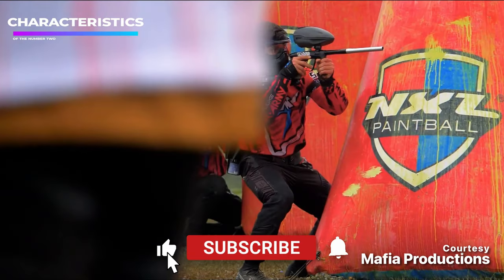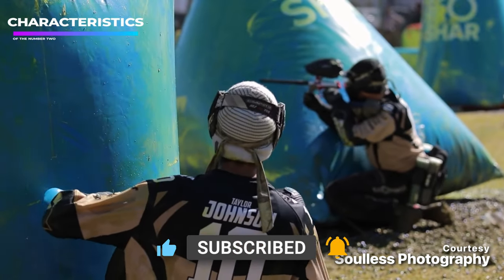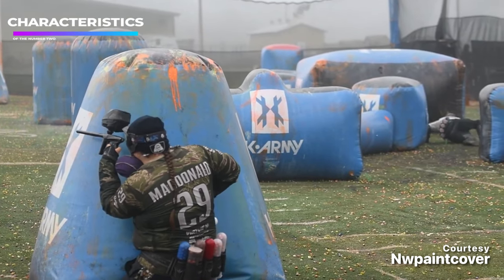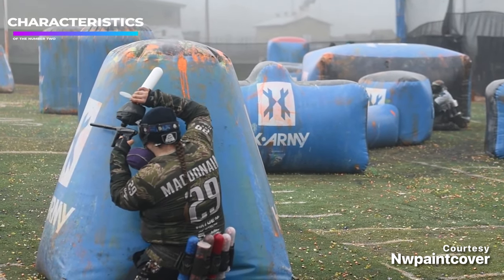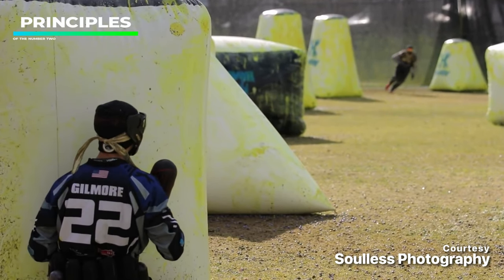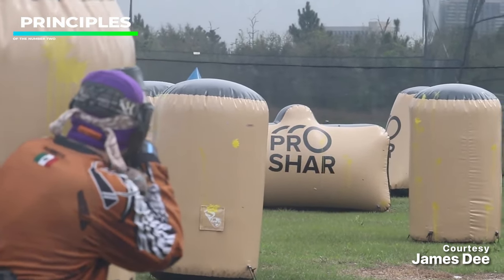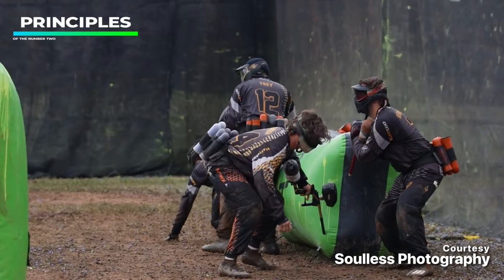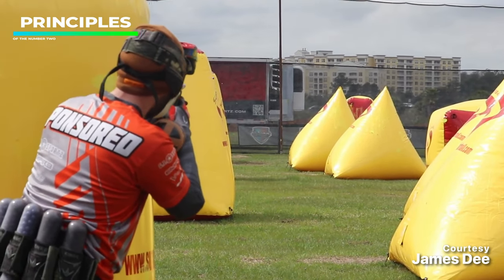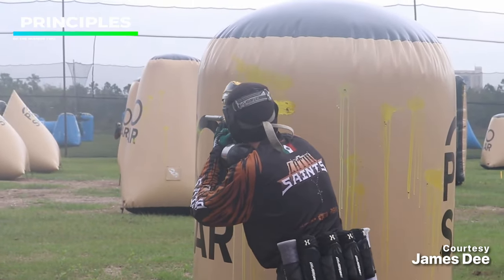As the number two, you play on the outer edges of the field, just behind the number one, and act as the connector between your side of the field to the other. Because of this, having a loud voice that projects is very important. You carry enough pods to effectively suppress the opponent's front player — somewhere around six to ten plus — and are proficient at running and gunning, as you'll spend most breakouts doing just that. Some principles of the number two: you must communicate effectively and accurately with the number one in front of you and work with them to safely move up the field. Know which zone you are shooting off the break and be prepared to make adjustments depending on how your opponents are stacking up at the break box. The zone or lane you shoot should rarely overlap with another teammate's. And be able to send accurate shots downrange while running, as this will have a greater impact on the outcome of your games than anything else you do.